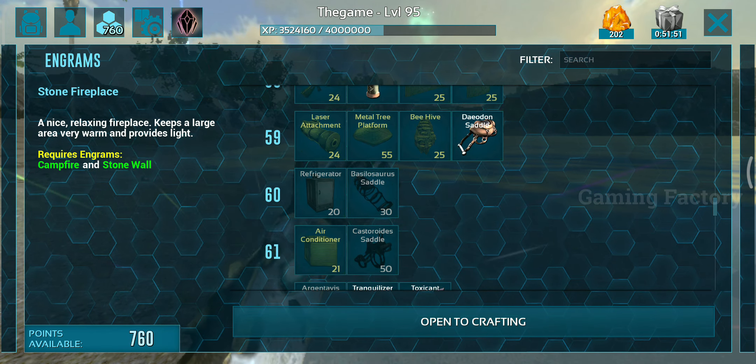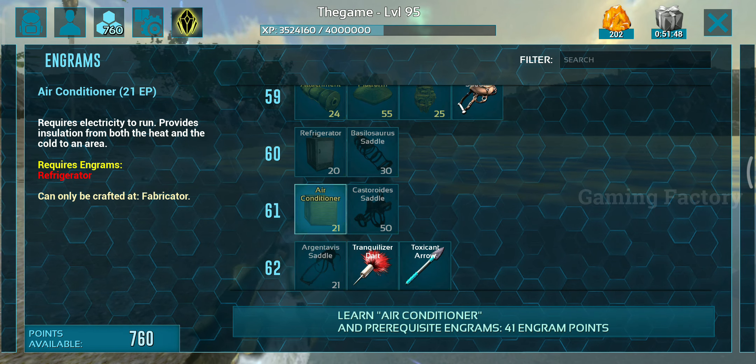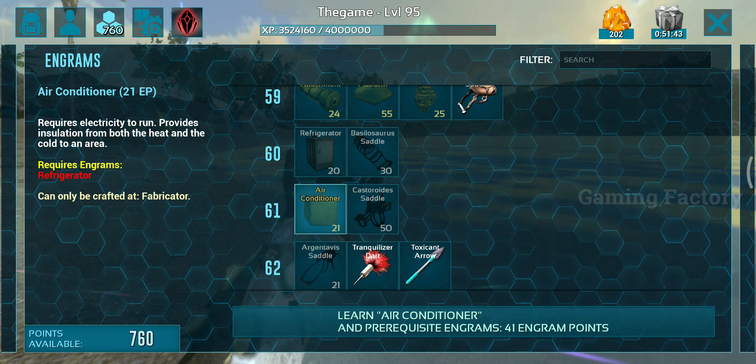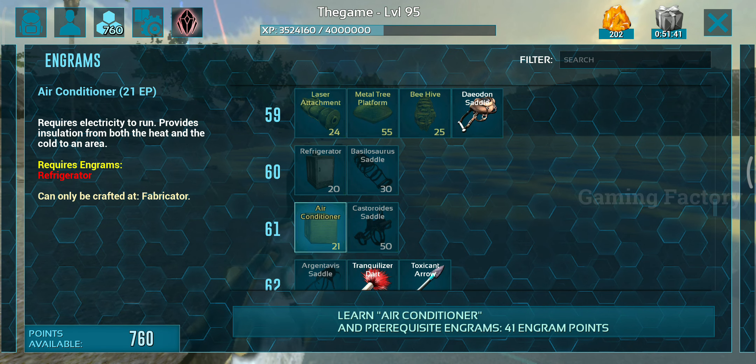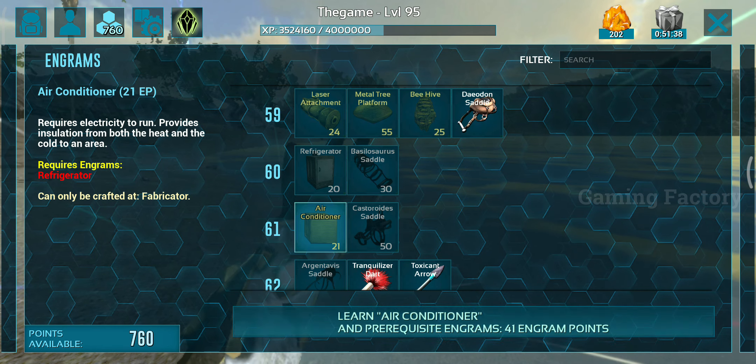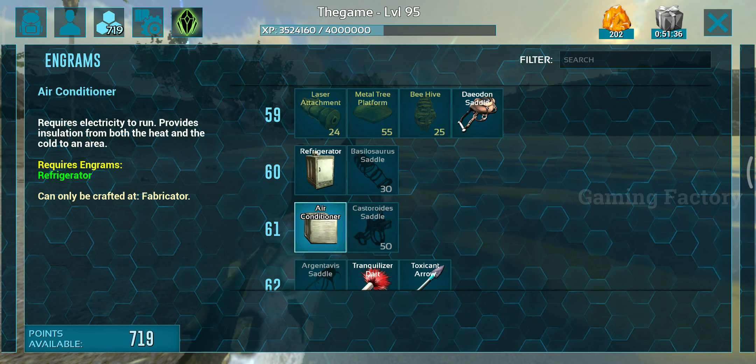there is an air conditioner. This is level 61. You can use a generator, wire cables, connectors, and outlets. It unlocks at level 61.